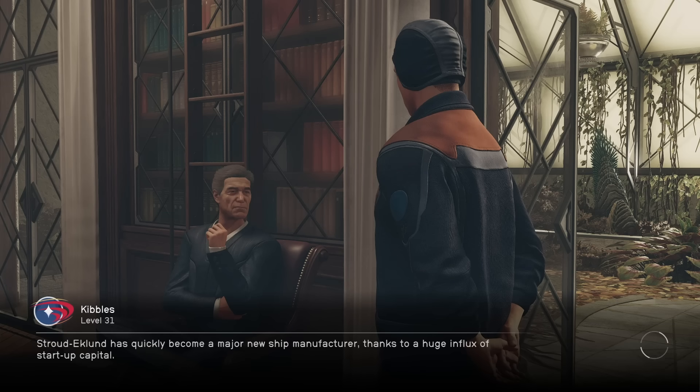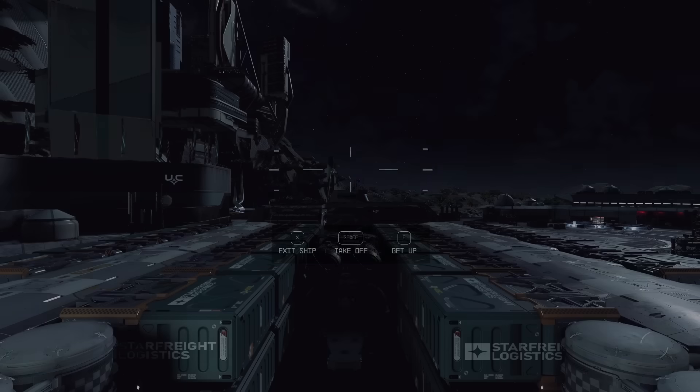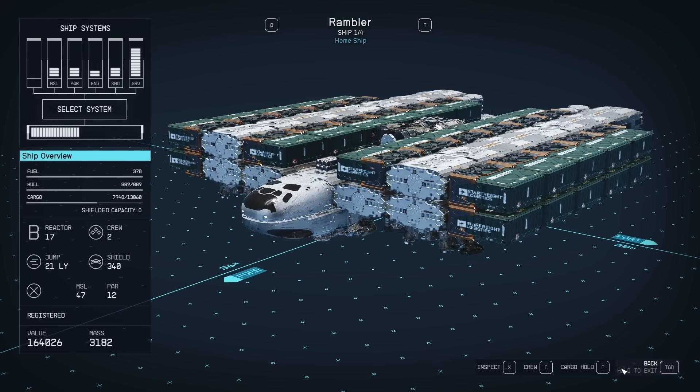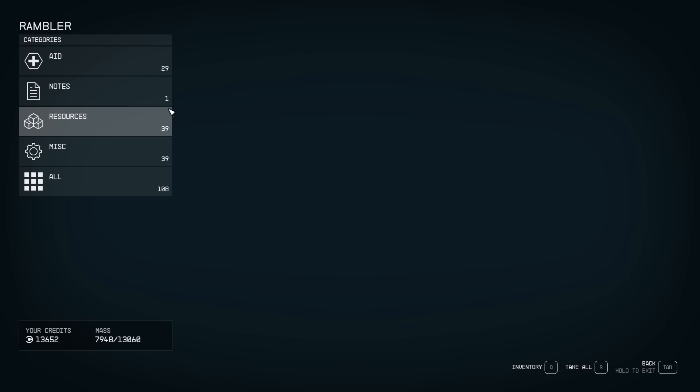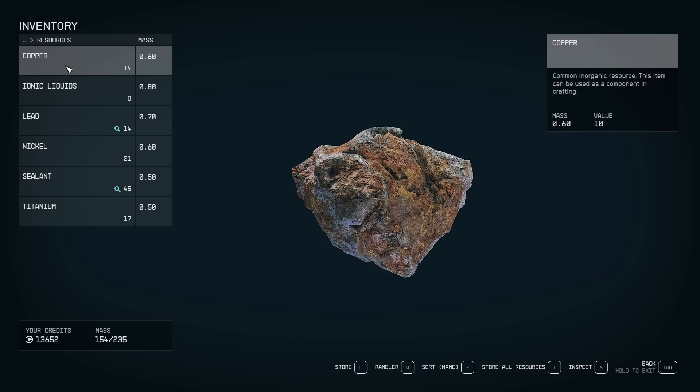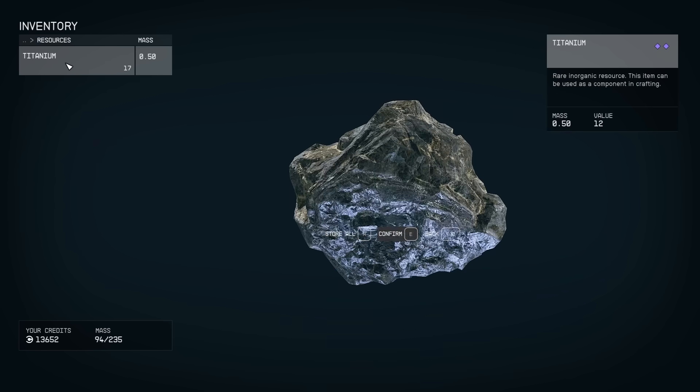Then go to your ship and you can put all your stuff in the cargo hold. I'll also show you real quick how to upgrade the cargo hold. Once you're in your ship you can go to the inventory — go to cargo hold, at the bottom right it's F by default. Then you're going to go to your inventory, go to your resources, and store everything in the cargo hold instead.